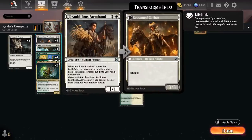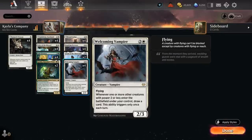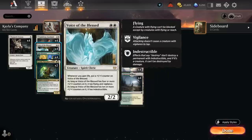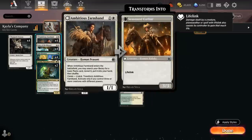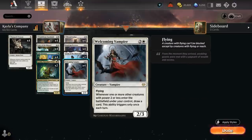Four copies of Ambitious Farmhand search up a Plains when they enter the battlefield. Even though our curve is relatively low, it's still helpful to hit our land drops and enable Kayla's Reconstruction. Because we're drawing so many cards with Overseer and Vampire, we often end up with a lot of cards in hand. Eventually we can also use the Coven ability to turn Farmhand into a 3/3 lifelinker.